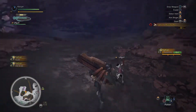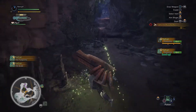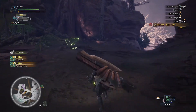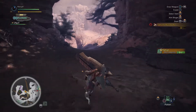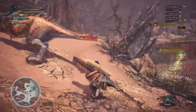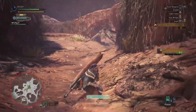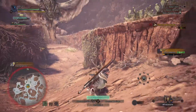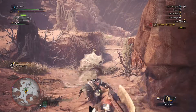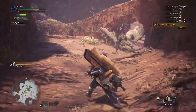In sword mode you have some attacks where you move forward, but they have a lot of recovery and you won't be able to move much. The Axe version has pretty bad mobility — you have no really advancing attacks or anything like that. You also have no extra mobility in the kit, and there's actually a little drawback.